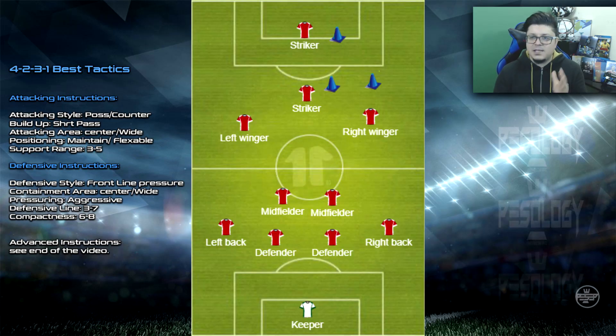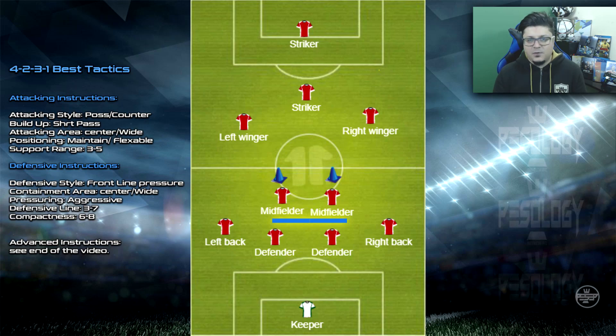Back to the subject - the 4-2-3-1: you've got to work the triangles. For example, you have your AMF, your winger, and your striker, and then the triangle on both sides - you've got to work them. That's the best way to take advantage of this formation. In any formation, triangles work.